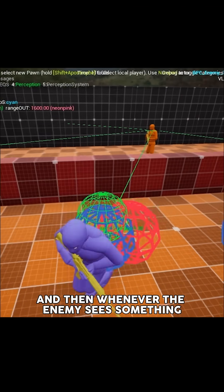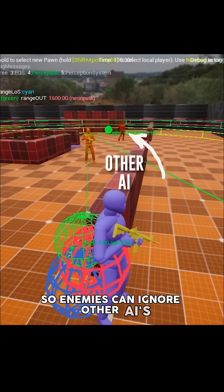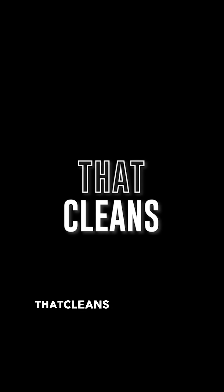And then, whenever the enemy sees something, I just check the tag and filter out the pawns. So enemies can ignore other AIs and focus only on the player. That cleans up the noise.